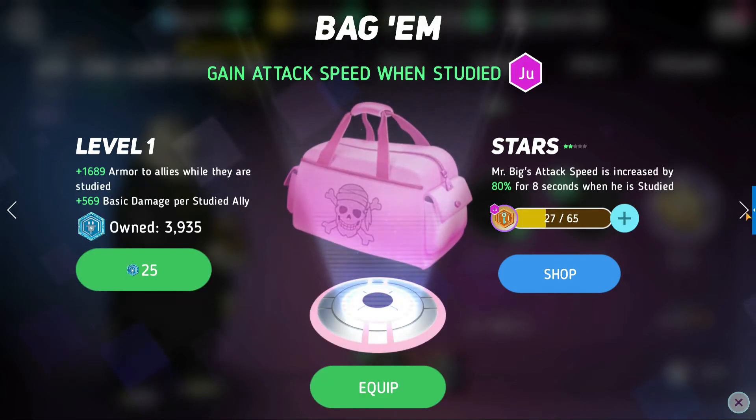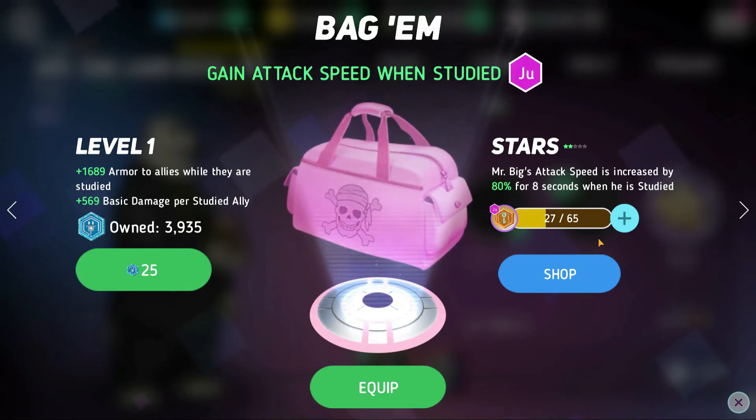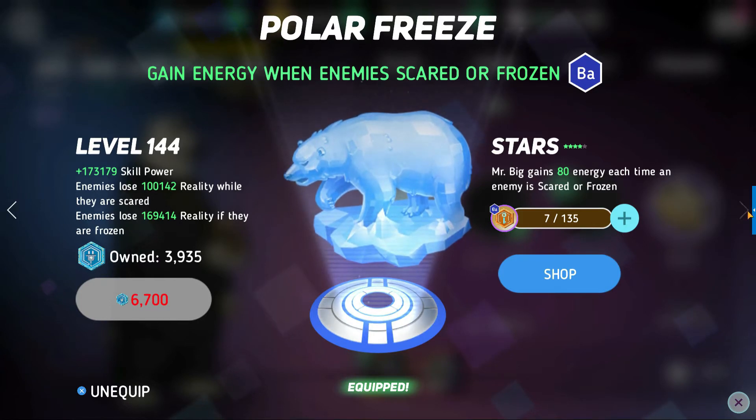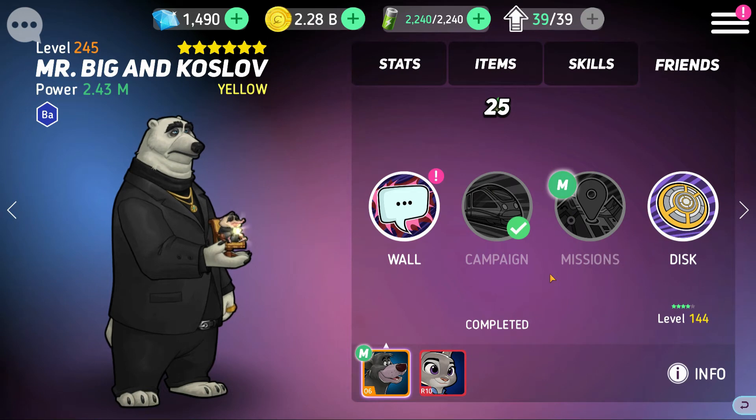The Judy friend disc is also quite good but a little more niche. On the disc level side, allies gain armor while they are studied and Mr. Big gains basic damage per studied ally — so it's a very good study counter. On the star level side, Mr. Big's attack speed is increased by quite a bit for eight seconds when he is studied. Generally go with the blue disc for general use, but keep the Judy disc as a backup for tough study teams.